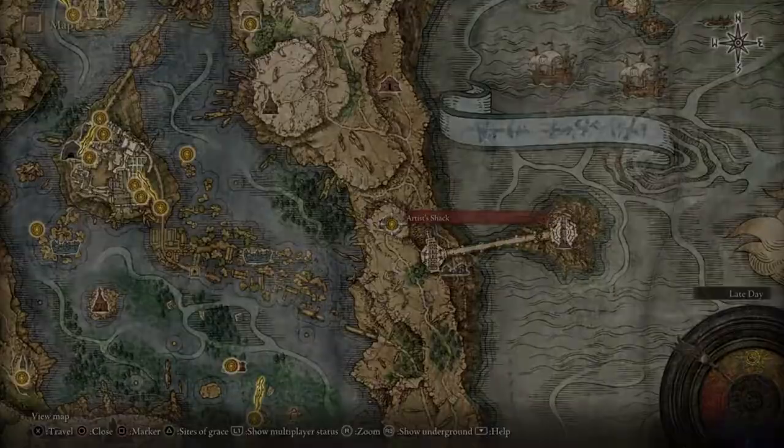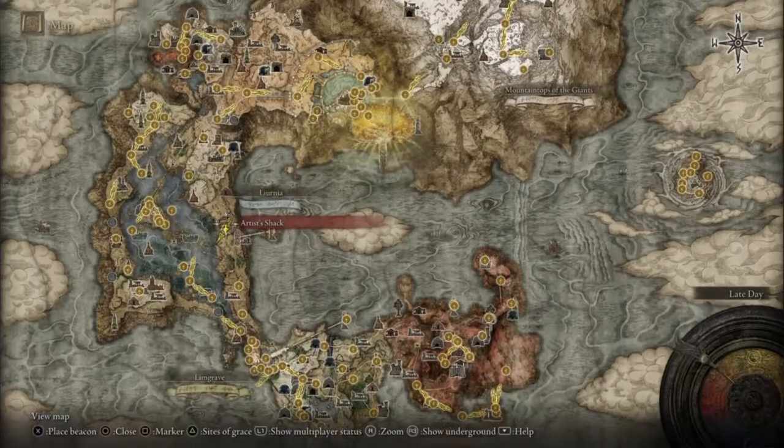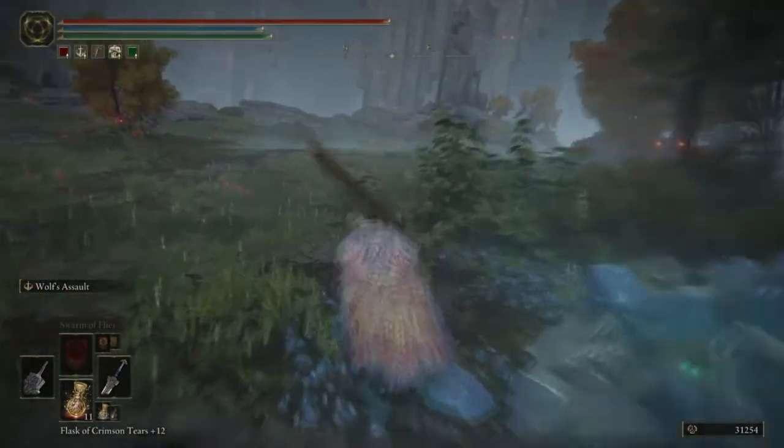The next painting is by Alexander's hometown. The item is in the manor - you gotta go through all of it, kill the boss, and that's where we're gonna go from. So go out the door and go right, follow the track.